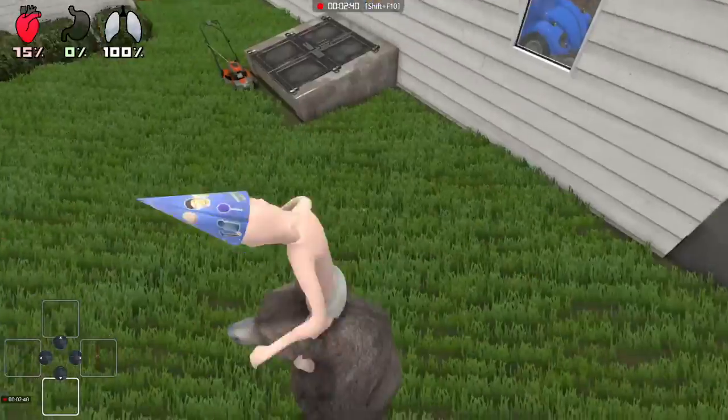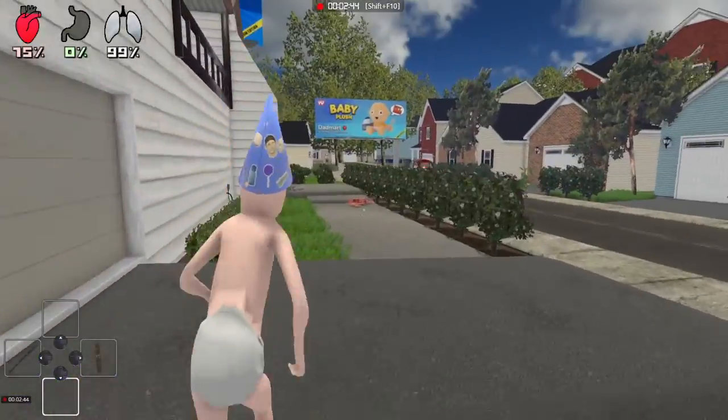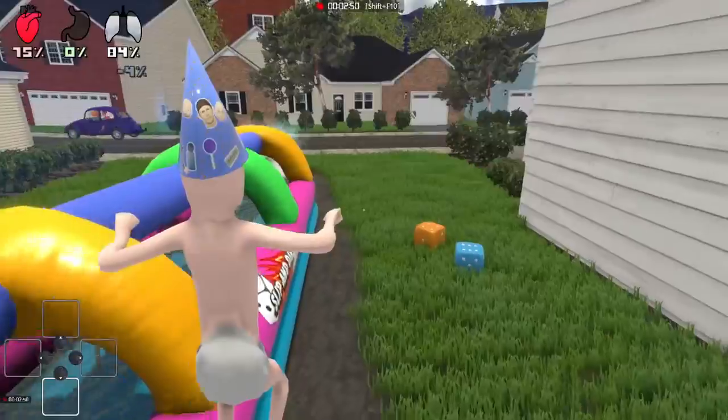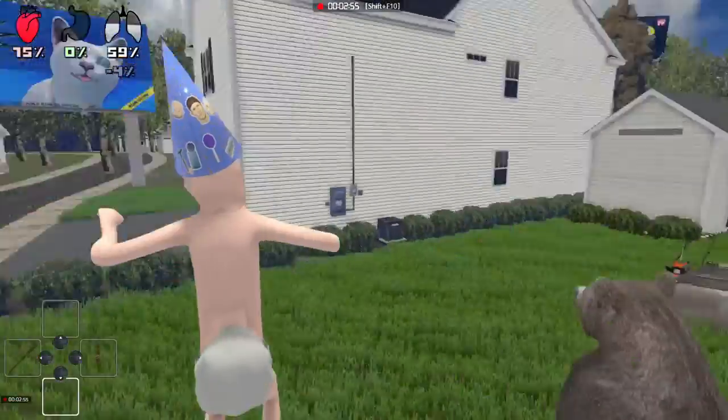I'm not sure what that move does but he can get some attacks in. So yeah, that's how to tame the bear, summon the bear, and also kill the bear. That's all you need to know about the bear.